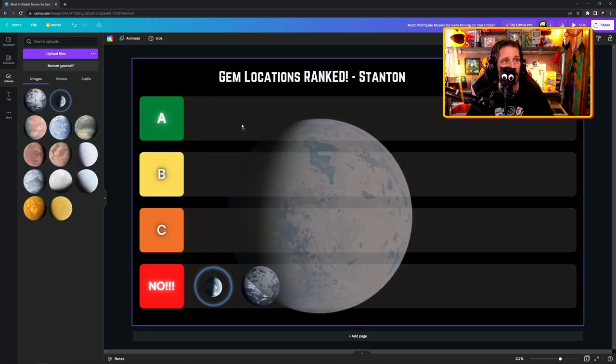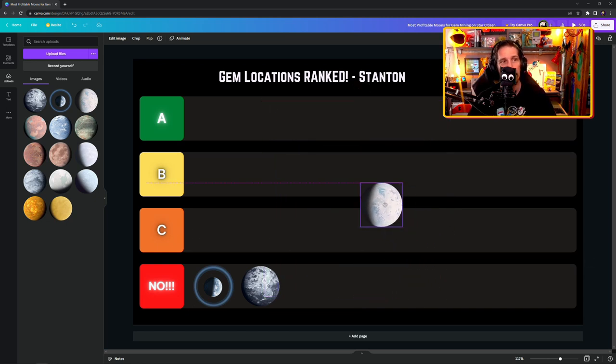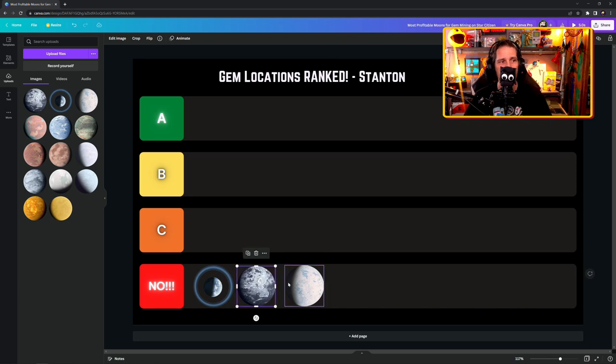Microtech — it's a planet, the first on this list. I love Microtech, it's so pretty, but quite difficult to mine because of the really dynamic weather system that throws you about. Very low percentage of hadonite on the surface, about four percent. Temperature is okay, you can run around in an undersuit. It has interesting landmarks and surface biomes, but I can't recommend it for Gray Cat Rock Mining — it's a No.